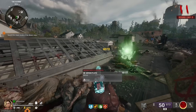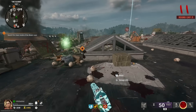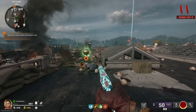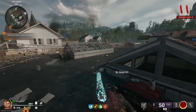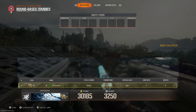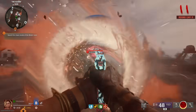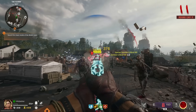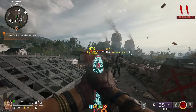Every single round a mangler spawns, so if you have weapons that need special kills you can complete that at the same time, or just continue on at round 11 after getting your weapon gold and get mangler kills every round. Doing the math, that is one mangler kill per minute — about 30 minutes to get 30 mangler kills. But to get Nebula you also need elite kills.